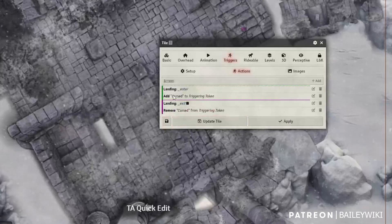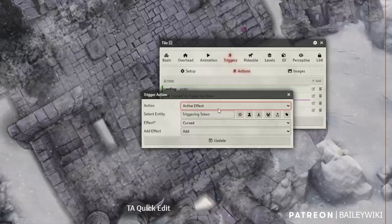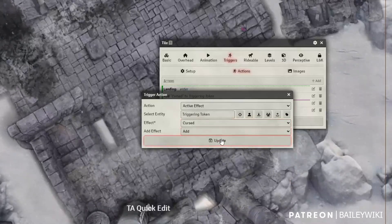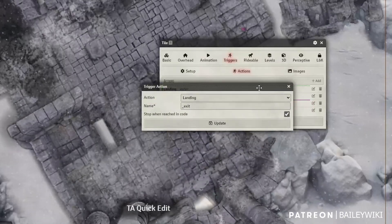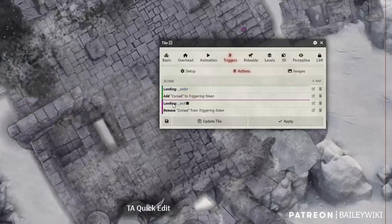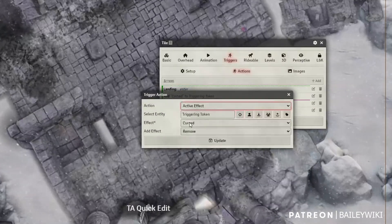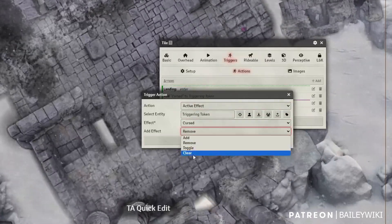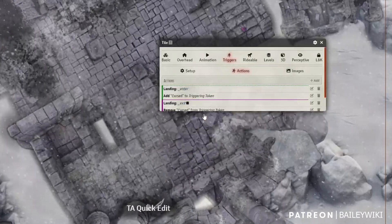I click update and once I enter, I use 'active effect' — right near the top. The triggering token is going to get the effect of 'cursed,' and I'm going to add that effect whenever they enter the tile. Then I add the next landing — in this case I want to stop when I reach it in code because I don't want the entering action to continue forward into this one. So this landing is the exit landing: stop when you reach it in code, like a stop sign. Then I go to 'active effect' again — the triggering token, effect being 'cursed' — and this time I'm going to remove the effect.